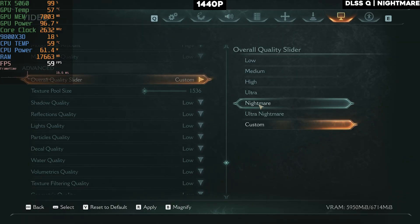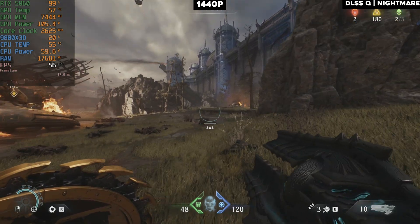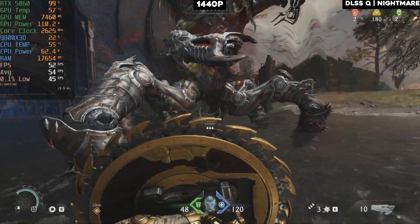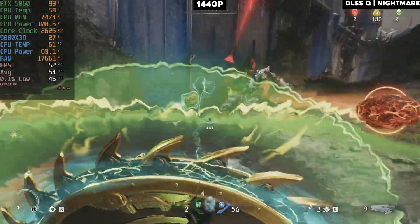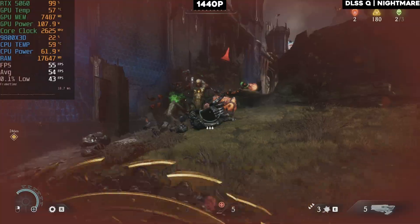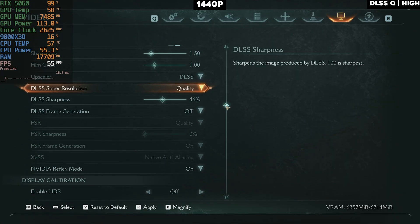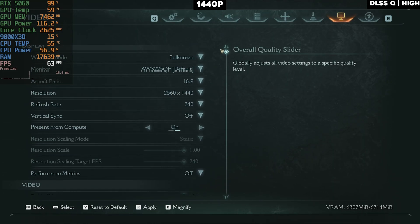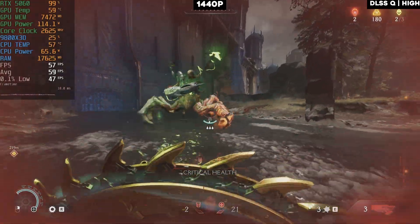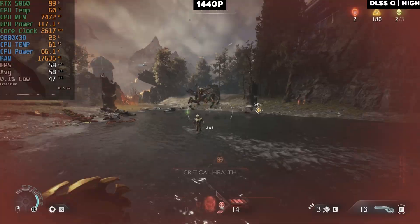I was curious to see how it performs with a little upscaling on nightmare settings, and it was underwhelming. DLSS quality means it's 1080p upscaled to 1440p, but we're still not able to get 60 fps on nightmare settings. If you plan to play at 1440p, stick to high or medium settings with DLSS quality. Even dropping to high settings with DLSS quality, you're not getting 60 fps in a fight scene. Pretty underwhelming — that's what $300 in 2025 gets you from Nvidia.